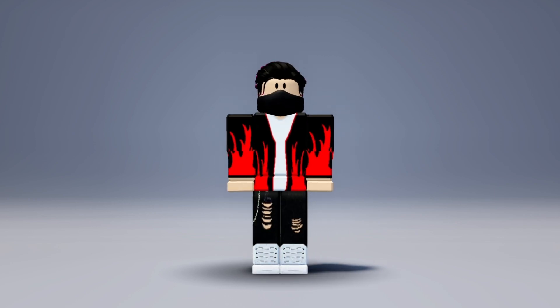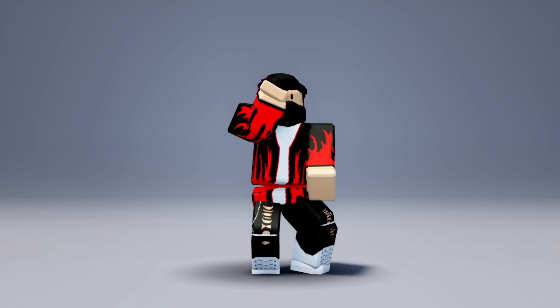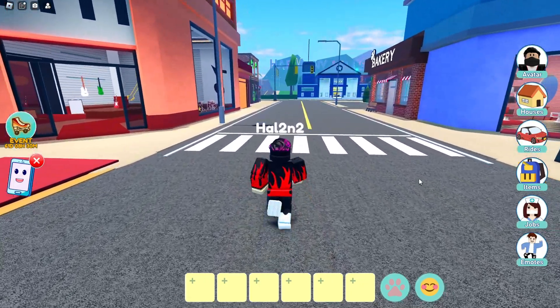Once the item is released, join the game called Harmony Hills. You just need to complete a few tasks to grab that UGC hair.